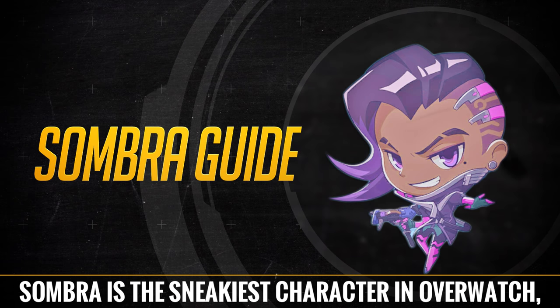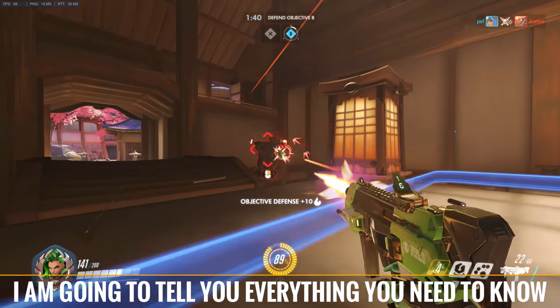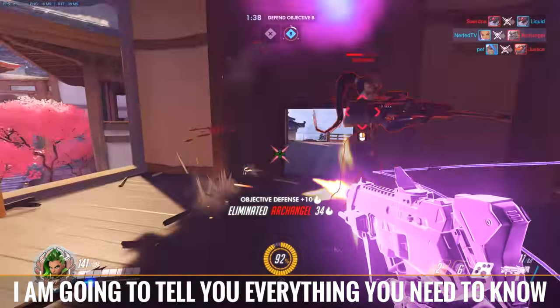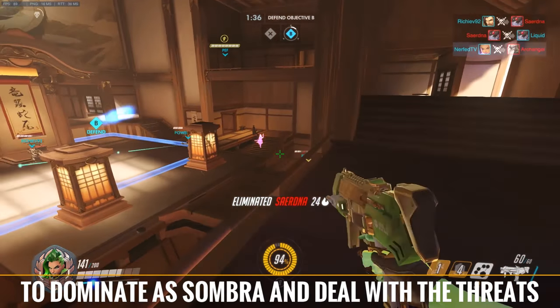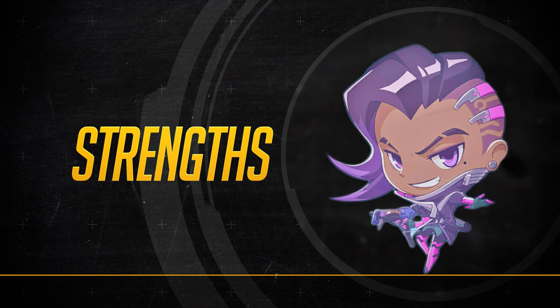Sombra is the sneakiest character in Overwatch and causes a great deal of paranoia on the battlefield. I'm going to tell you everything you need to know to dominate as Sombra and deal with the threats that come your way. Hack the Planet.